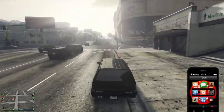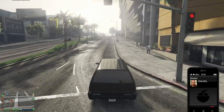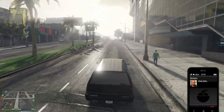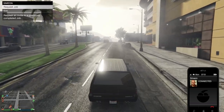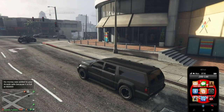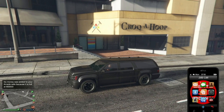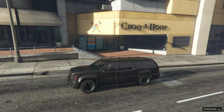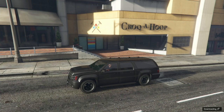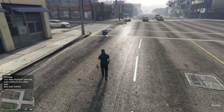I'll show you again. Call up and request a job — this time I use Simeon. Wait for the text, then accept the job, then back out. And there is the Oppressor.